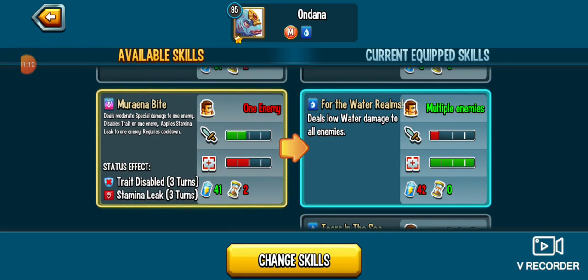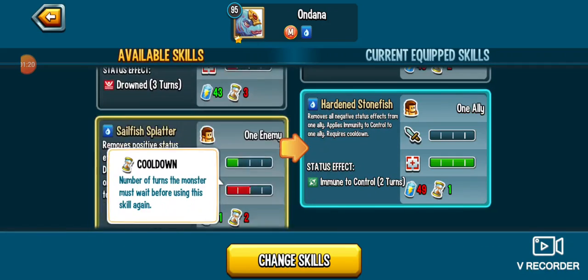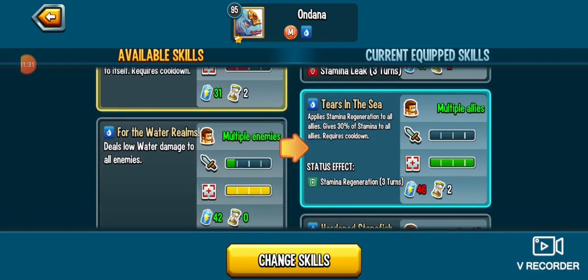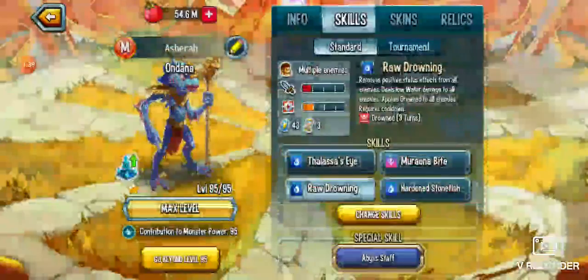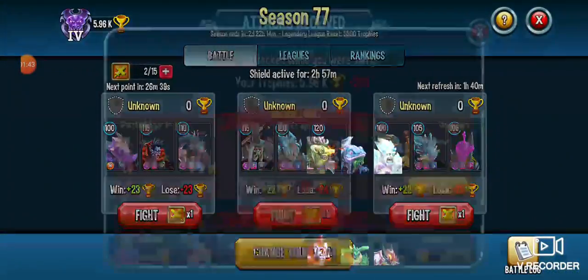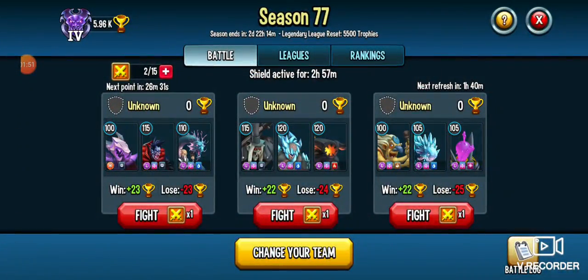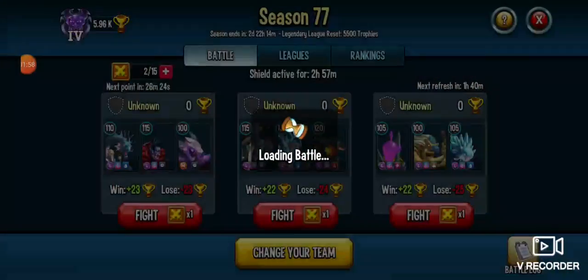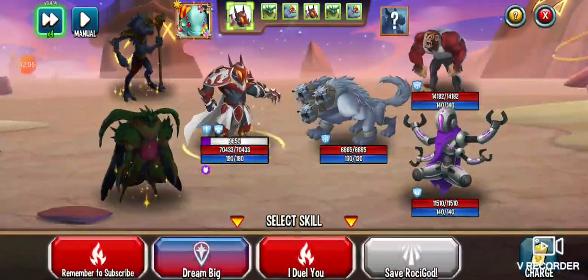All right, this one's good — shirt disabled and stamina weak. Let's see, I think I'm gonna do this one. There's my monster, let's change him out with this. And then we go to defense and hopefully it's a decent team. That'll just kill them all, so I'm gonna just recharge.